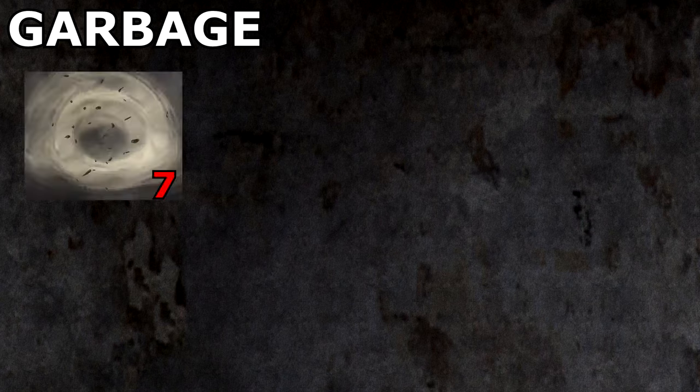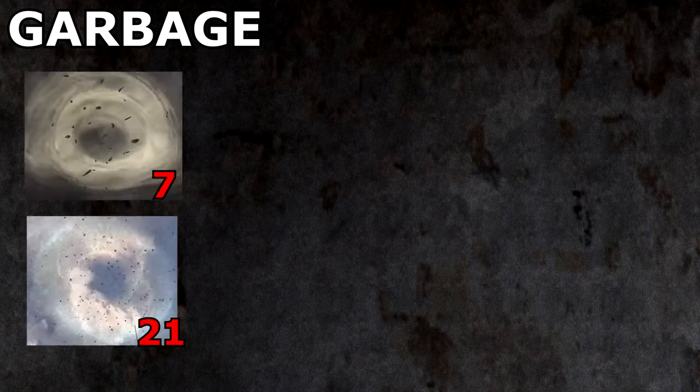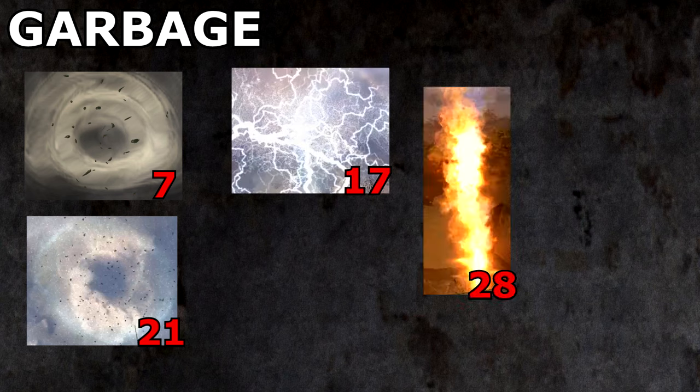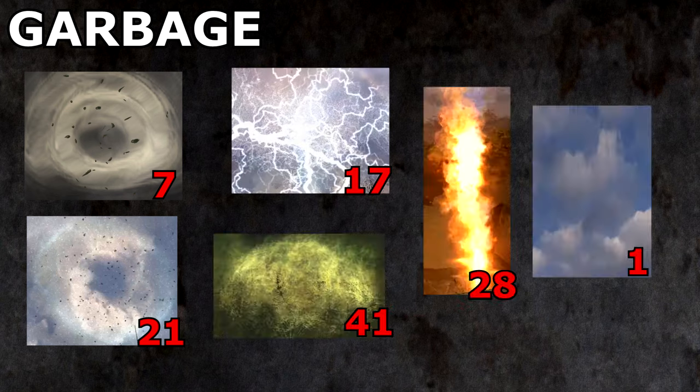In total, Garbage contains seven springboards, 21 whirligigs, 17 electrodes, 28 burners, 41 gases, and a psi column.